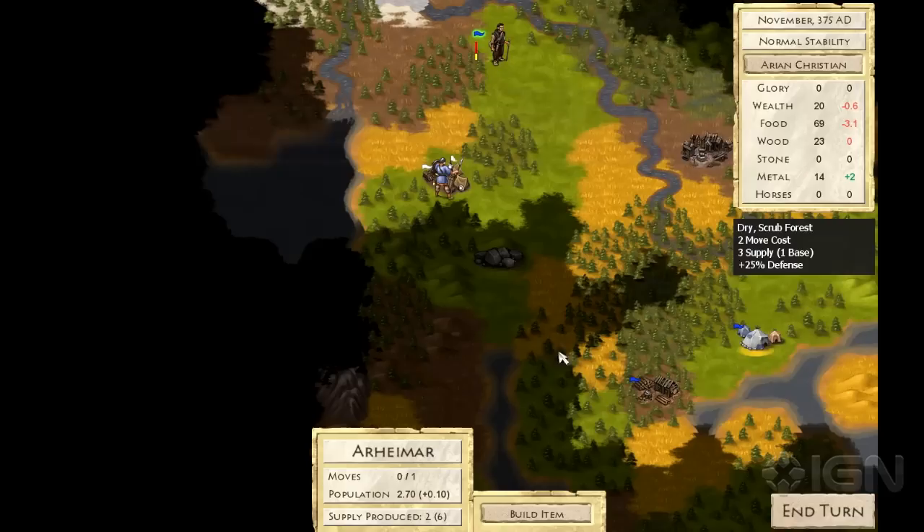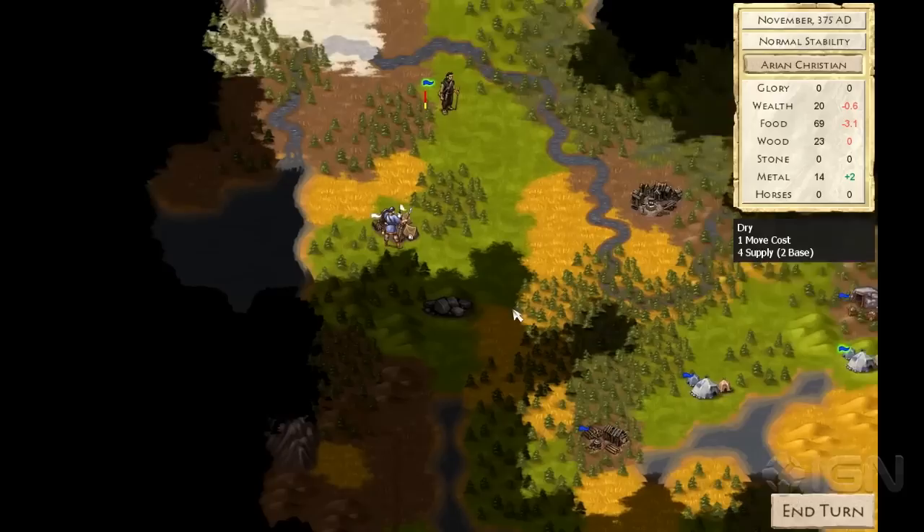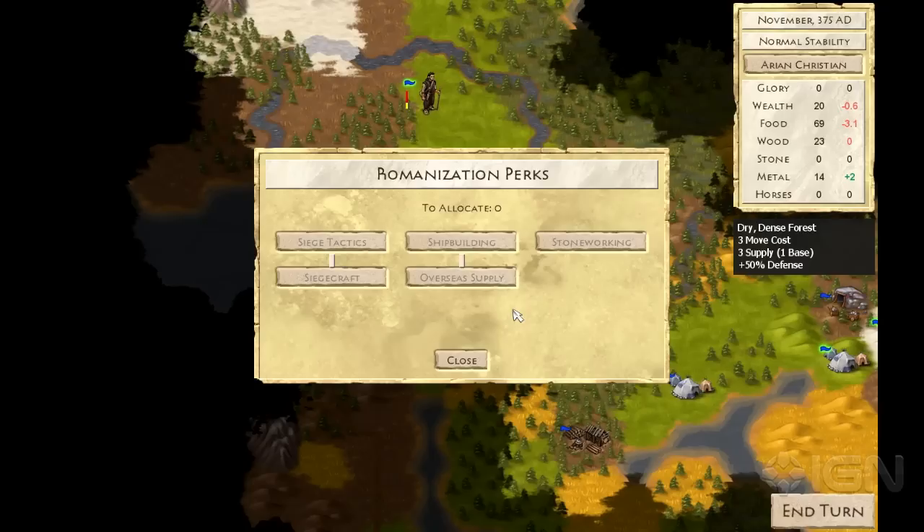The way you actually win At The Gates is by capturing the Roman capital — either Rome, for the Western Roman Empire, or Constantinople, for the Eastern Roman Empire.